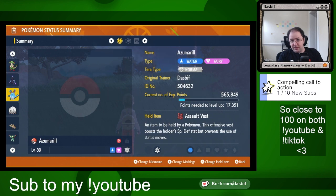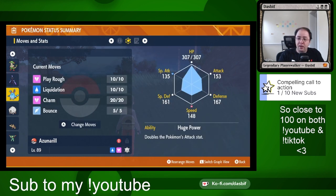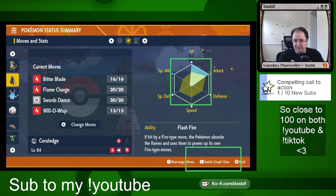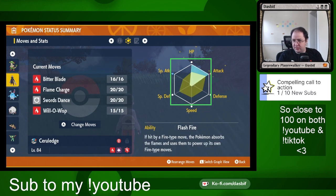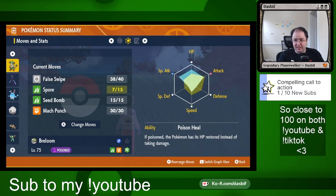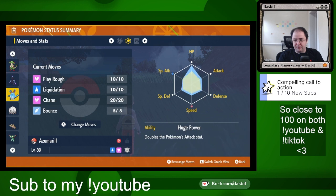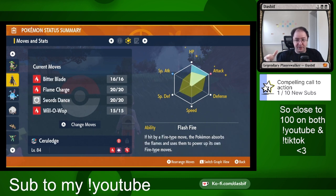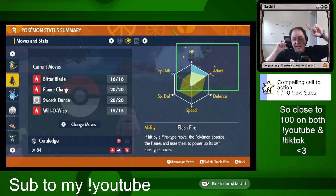This is my Azumarill that I used throughout my entire playthrough. If I pull up the stats graph view, the yellow diamond is its base stats. The bluish one is how you EV trained it. So this Azumarill I played through the game with versus my Ceruledge, which I specifically EV trained — you can see it has all of its points in HP and attack. That's what the effort values do.